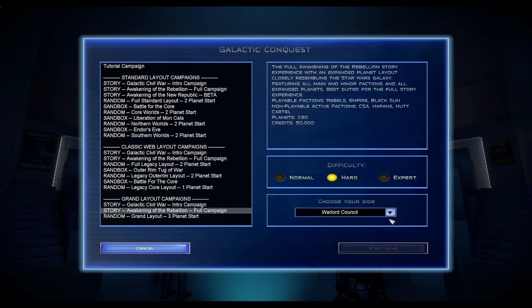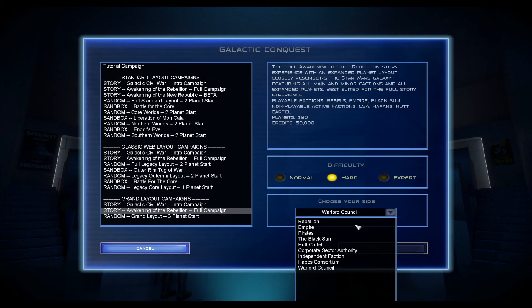We have got a new submod. This mod is called Awakening of the Rebellion Independencies, and it basically allows you to play as the Hapes, the Hutts, CSA, the Warlords. If you go to Collective Conquest and the Grand Layout in the drop-down, there are six different new factions as part of this mod. I thought we'd just check it out and see how it worked, how it looked, and maybe even how it played for a little bit.